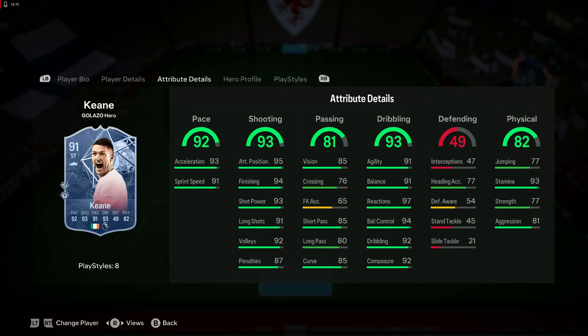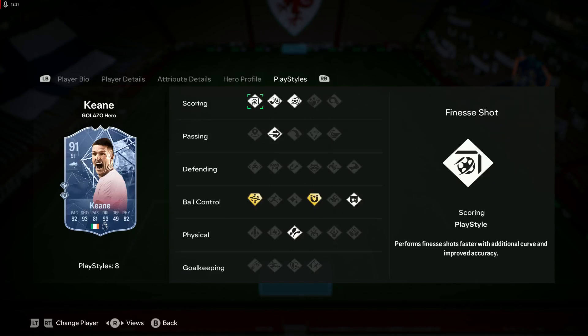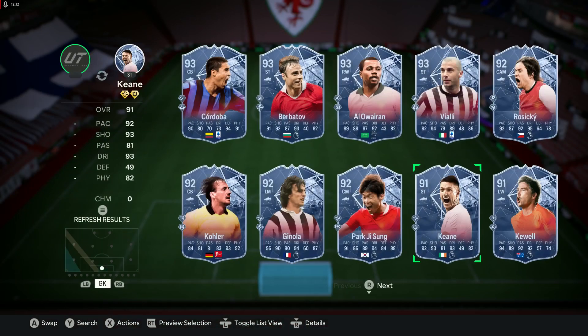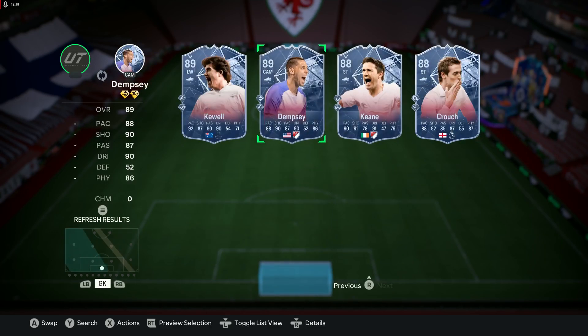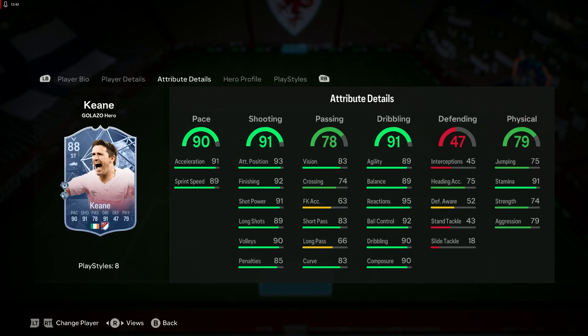Robbie Keane — very happy looking indeed with a nice card: 90s in all the dribbling, stamina, all the shooting above from penalties, and the pace as well. First Touch, Technical with Shooting play styles too. Four star, five star — he's a baby hero as well.